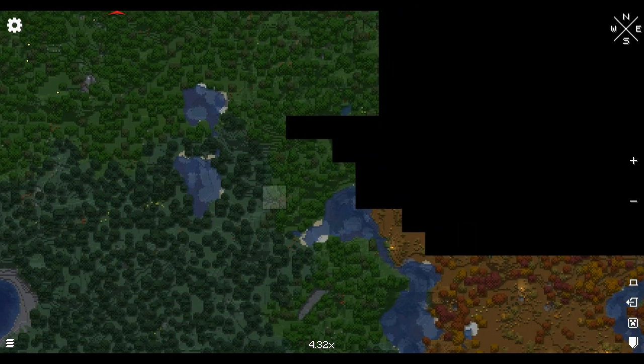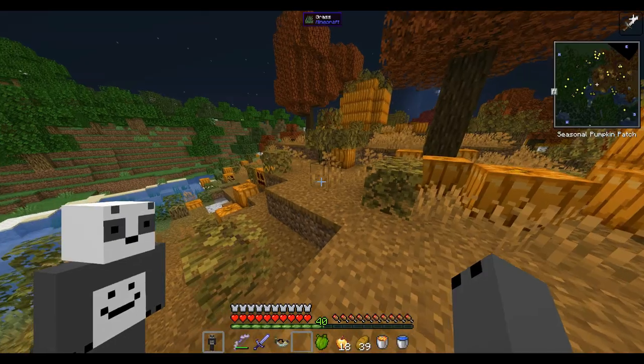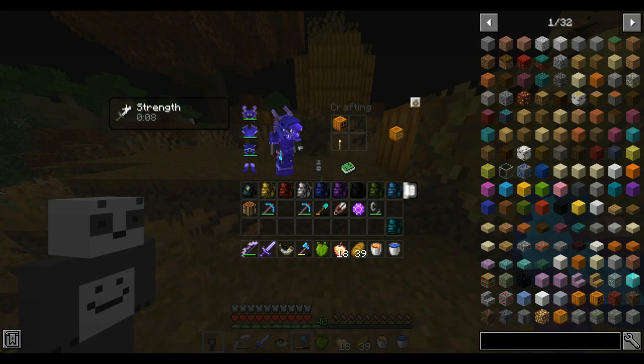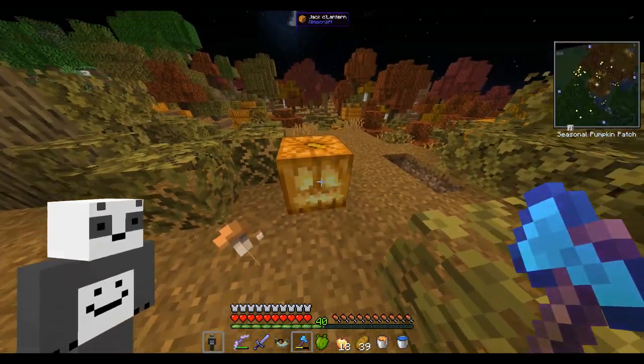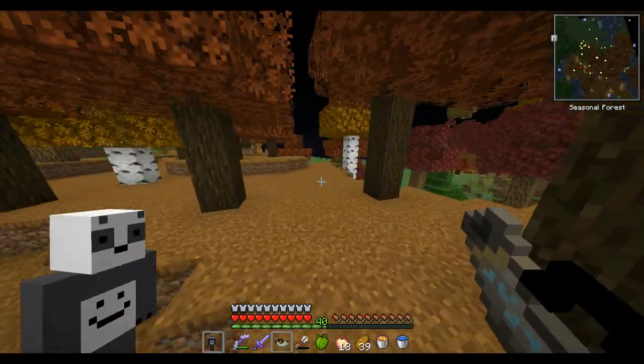I'm gonna head to this biome and then move over to the next one. Is there a pumpkin type I don't have yet? Jack-o-lantern — let me craft that one real quick. We got all the pumpkins now. There was one right here. Now these leaves — let me grab one of each. Moving on to the next biome.